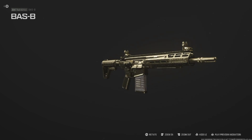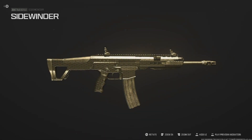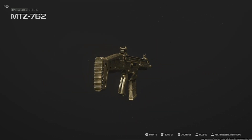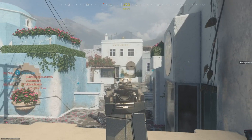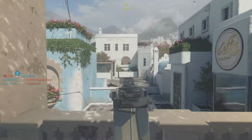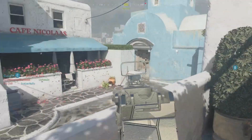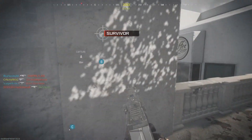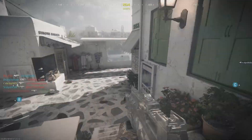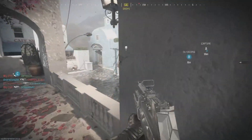Next up we have battle rifles, and the challenge is the same as assault rifles: three kills in one magazine. The only difference is that a lot of battle rifles have slightly smaller magazines, so make sure to equip the biggest extended mag you can and maybe play hardcore. These tracked just as poorly as the assault rifles, so sometimes it won't track and sometimes it'll track extra — just keep plugging away, reload after that third kill, and it's pretty easy overall.